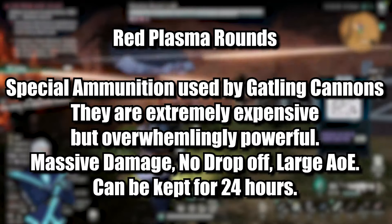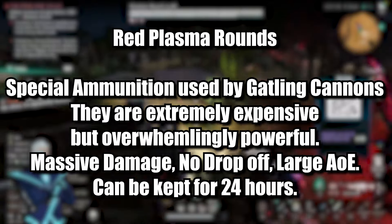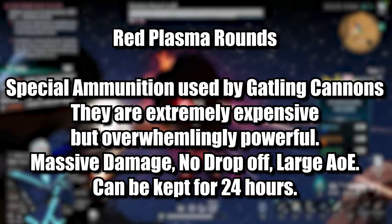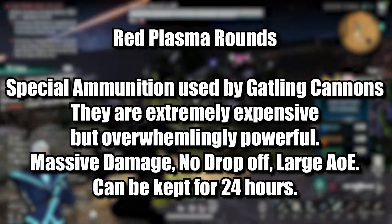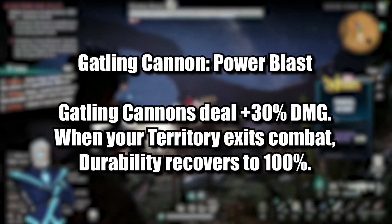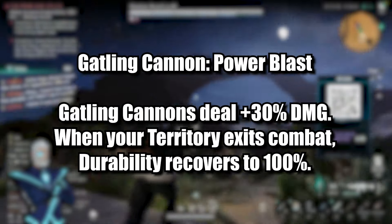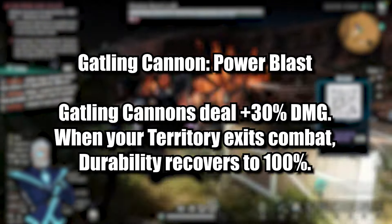Another useful specialization is Red Plasma Rounds, which gives you the formula to craft them for your Gatling Cannons. They're extremely expensive but overwhelmingly powerful — no bullet drop, tons of damage, large explosive radius, and they last 24 hours. A specialization that pairs well with this is Gatling Cannon Power Blast, which grants plus 30% damage and restores durability to 100% when your territory exits combat. Luckily, this also works during Prime War.